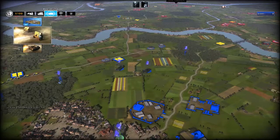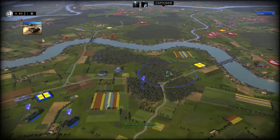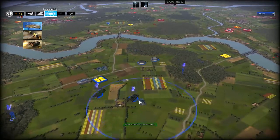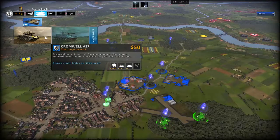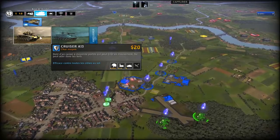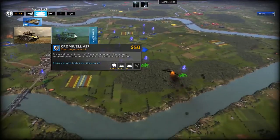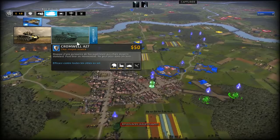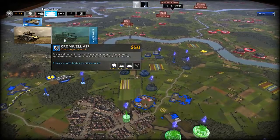Il me faut des anti-chars. Je vais en faire deux dans cette forêt-là, deux dans celle-ci, deux ici, et deux là. Base de blindés. J'ai Cruiser et les Cromwell. La différence, c'est que le Cruiser a un blindage de 1 sur 5, et le Cromwell de 3 sur 5, donc c'est beaucoup plus blindé. Et il fait un peu plus de dégâts contre les chars. Du coup, je préfère payer 50 pour avoir le Cromwell. Le Cruiser, c'est bien, mais vraiment en début de game. Là, les ennemis ont pas mal de choses, donc ça sert à rien de faire des Cruiser. C'est mieux d'investir directement dans le Cromwell.